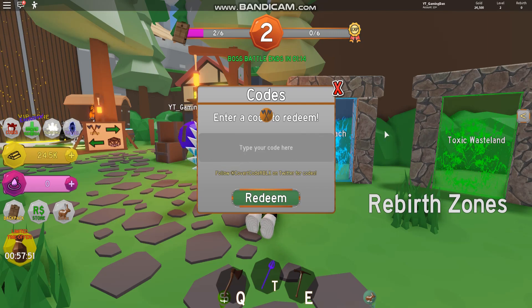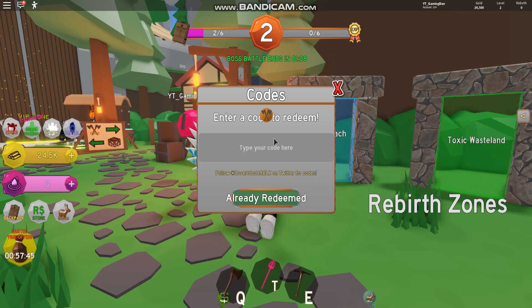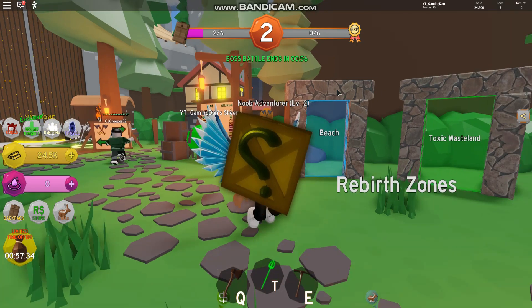And we have code 'flying pig' like this guys. I've already redeemed that one. And finally guys, we have code 'free bear' like this guys. So we enter this code in — that will give you guys a free bear pet, which is quite nice.